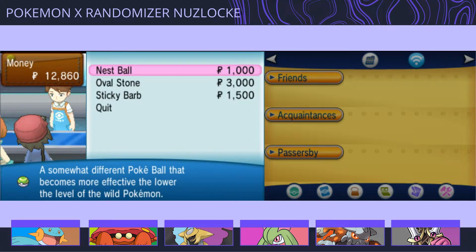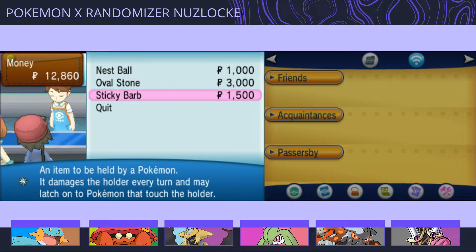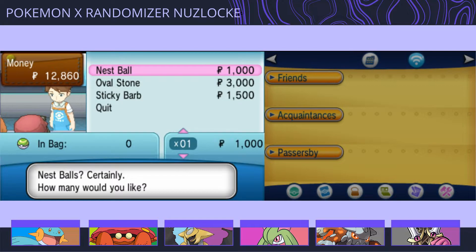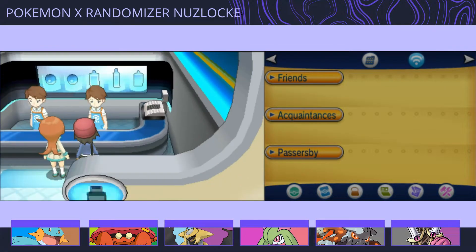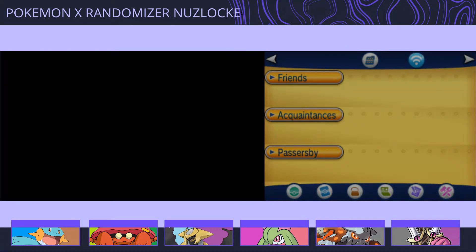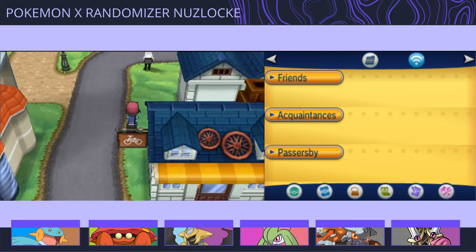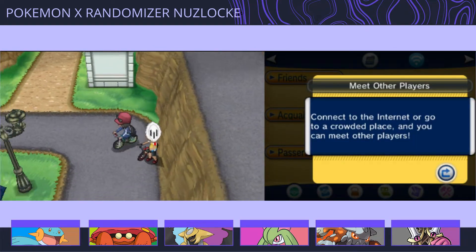Let's see what you have for sale - Nest Balls, Oval Stone, Sticky Barb. I should probably get a few Nest Balls, pretty good, since I find low level mons anyway. Alright, and onto the gym.